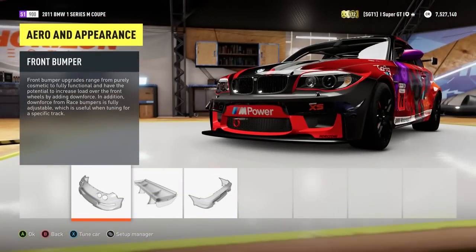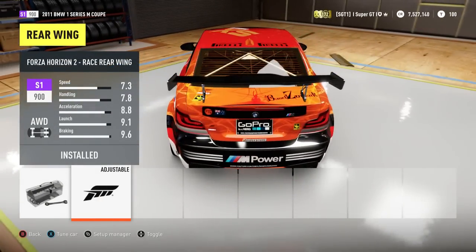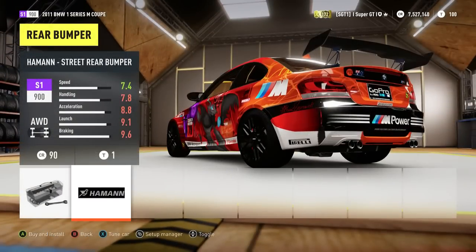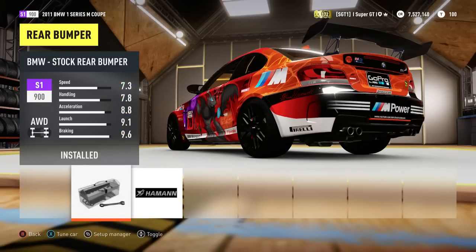On to aero and appearance. Front bumper — race, I put in. Rear wing, I put in the race version — that does look pretty nice. Rear bumper, I don't change it, because you can see here it improves your speed but it takes away from all the other factors. There's no point in that — I don't think you need much more speed. 7.3 is high enough. The one weakness of this car is its top speed, but you don't really need it. This isn't a drag racing or speed build — it's a racing build, so you need an all-round car.